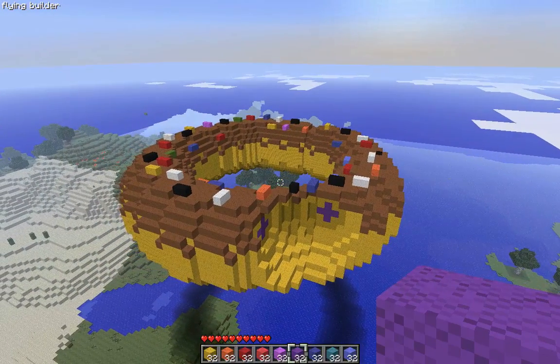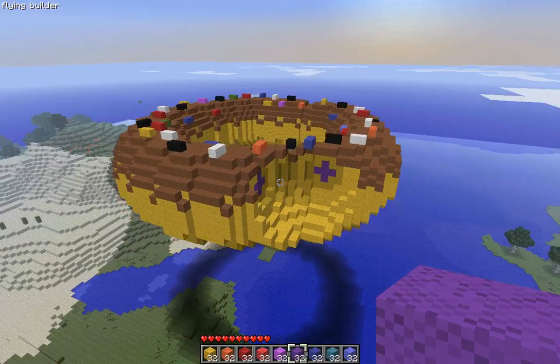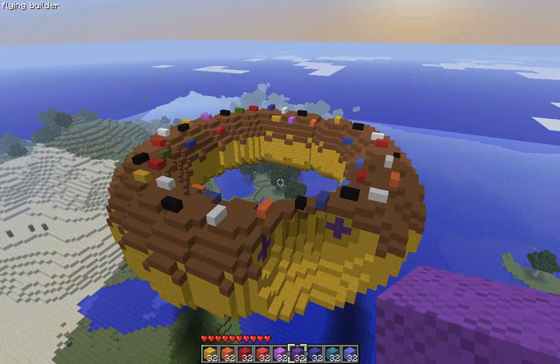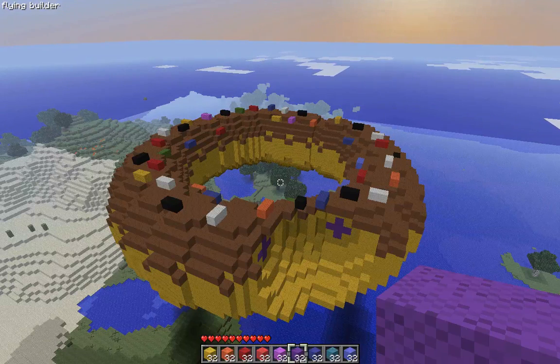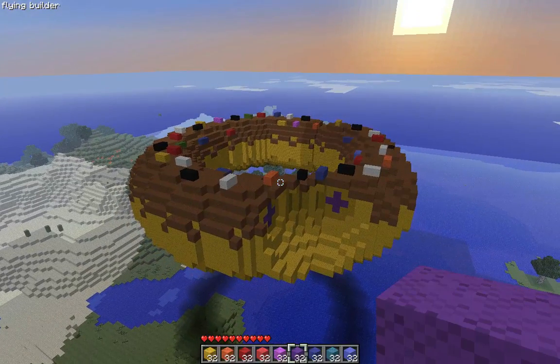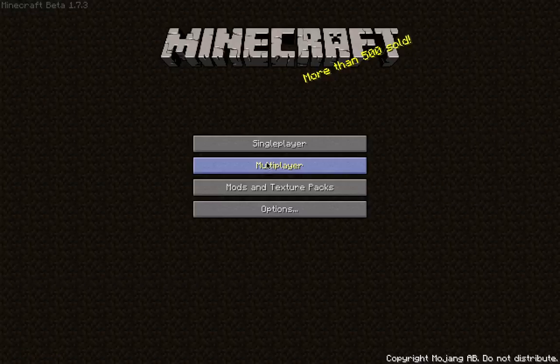I'll cut to the other one. So yeah, this is a really easy way to make a flying donut in the sky, and then you can of course move it to the ground. That's how you do it — it didn't even take one Minecraft day of work. It's really easy, and really the longest part is placing the sprinkles. Thanks for watching — I'm going to quickly cut to my other donut project.